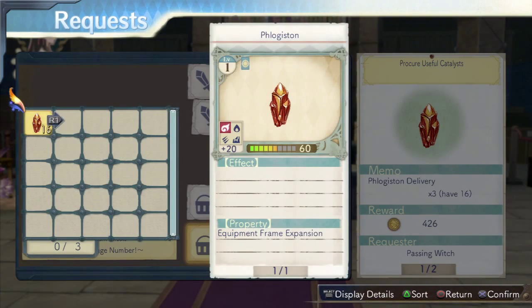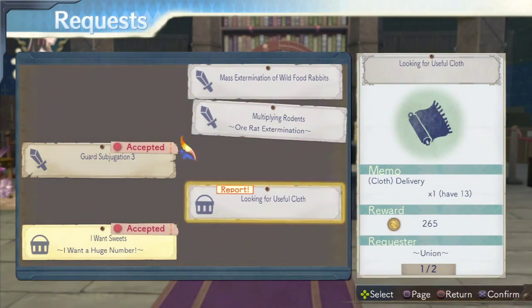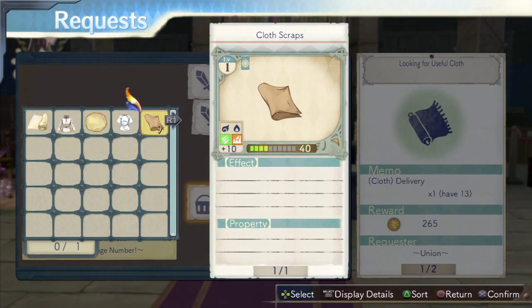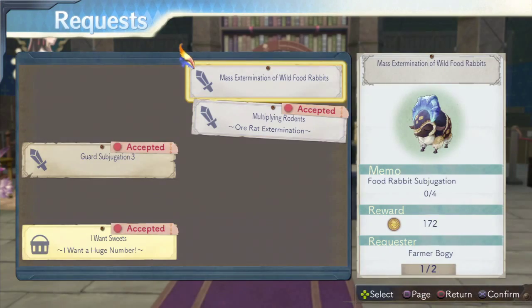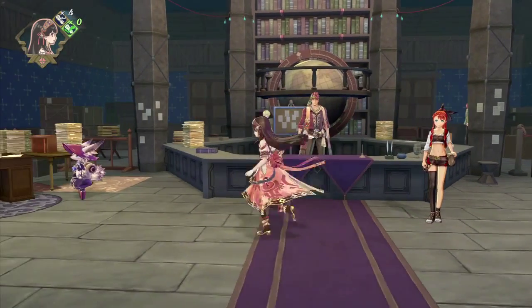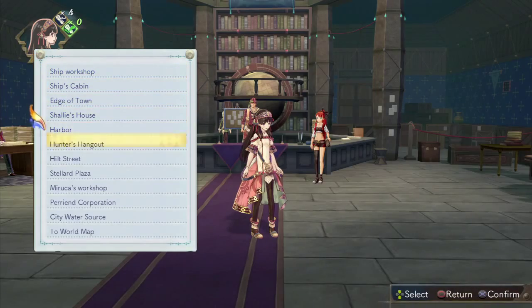Passing Witch — that must be for... Wilbel? Looks like we made quite a bit of money with that. We will accept these because they're not just for the union — they're for actual people. Alright. So how much money do we have now? 5,300. So that means we can go to Perry End Corporation and buy that book.